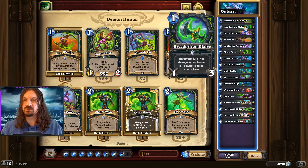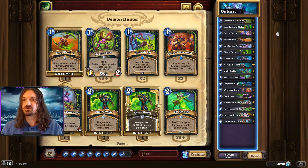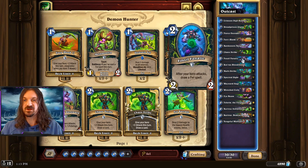The general mulligan for this deck: we would want to keep the weapon, we would keep Crimson Sigil Runner, and we would also keep Fossil Fanatic as well as Battleworn Vanguard.